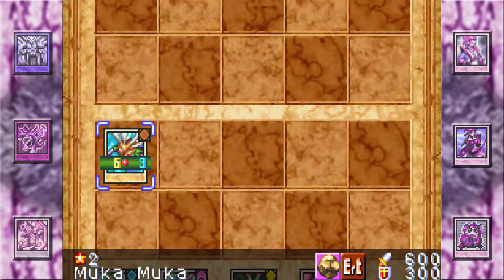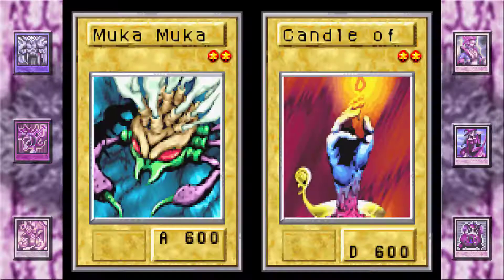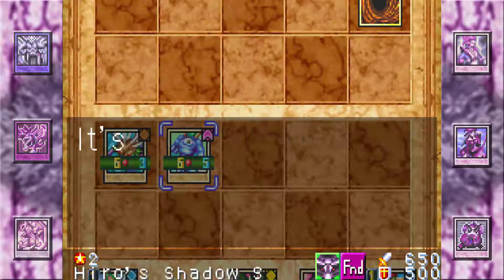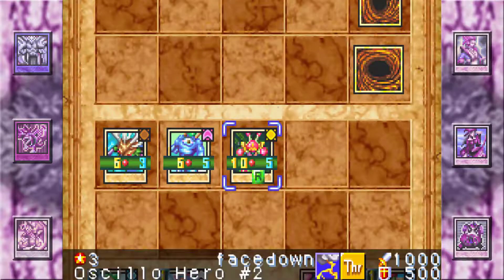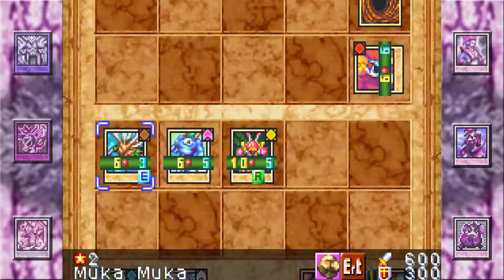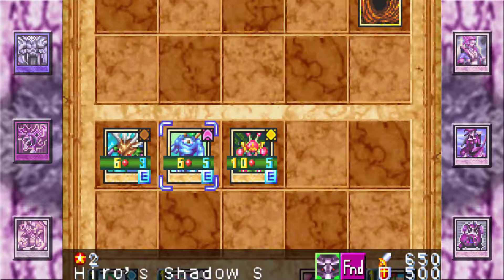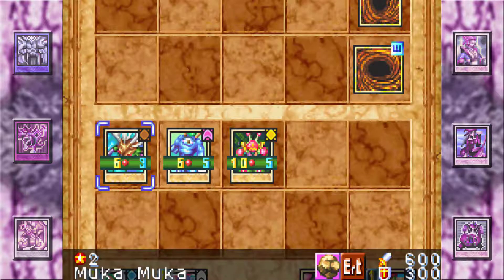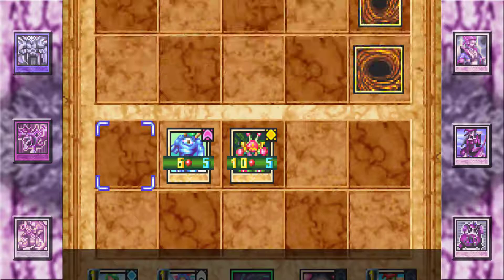Someone actually played a face-down card. One thing you should remember in this game is you should always attack first with the monsters you currently have on the field, because if your opponent had the type advantage to kill it, they would have already used it. Sometimes you'll summon a monster thinking it's strong enough, but it might end up being an earth-type monster that kills yours. We'll get rid of Mukamuka — there's some Mystical Sand.